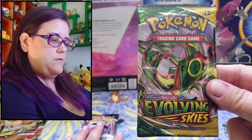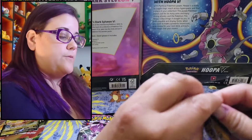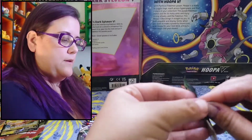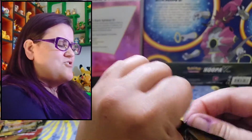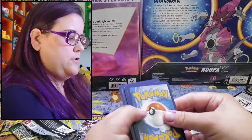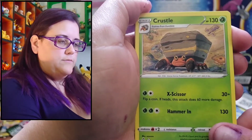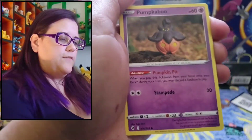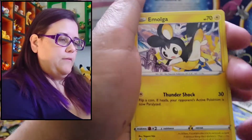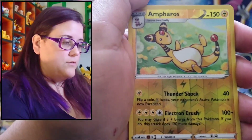Let's do the Evolving Skies. Make sure to leave a like and subscribe to the channel, and leave a comment to let me know you guys are watching. Code card, one two three four. Energy, Crustle — that's cute — Rescue Carrier, Crystal Cave, Pumpkaboo, Rufflet, Litleo — that's cute — Emolga, Woobat, reverse rare Ampharos. That's so cute — it's like rolling on a hill.